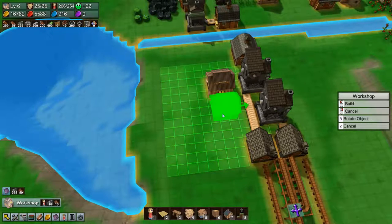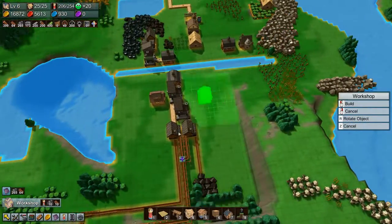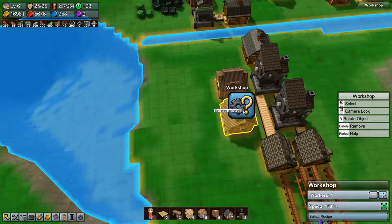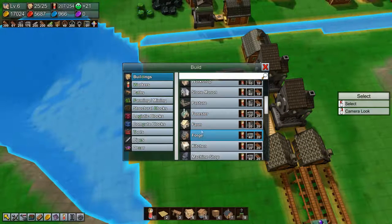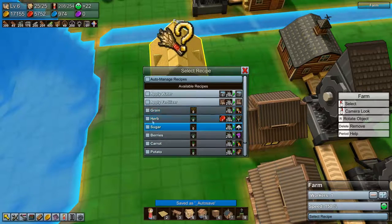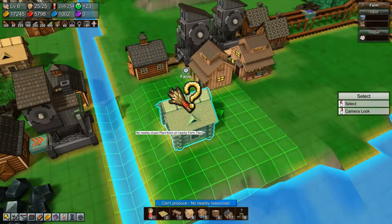Let's put down another workshop and stick it here. We also need stone — we have a ton of stone over there, so we'll grab the stone from there. This workshop will make wood wheels, which means we now need that farm. We'll stick the farm up here, and that farm needs to make cotton. Then we need some farm tiles — quite a few actually.